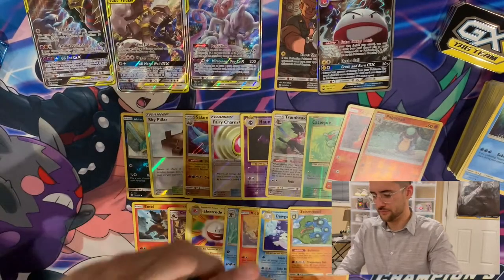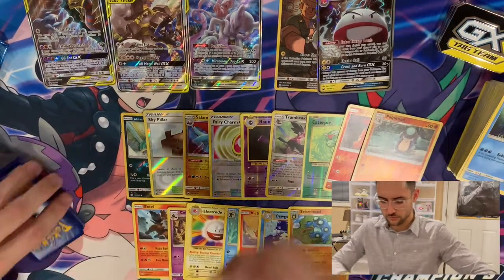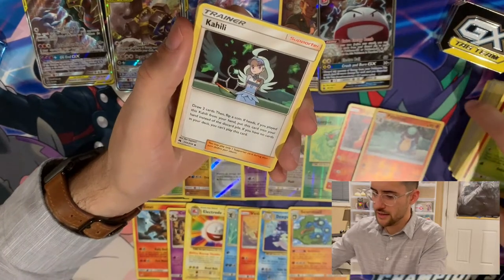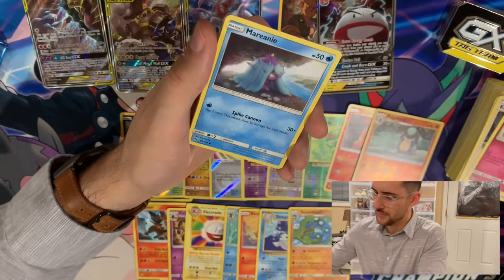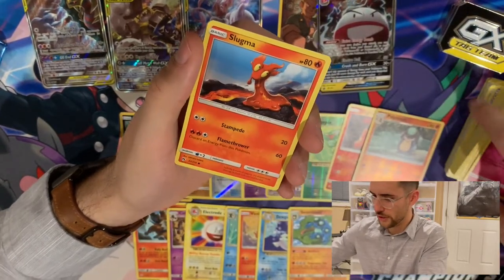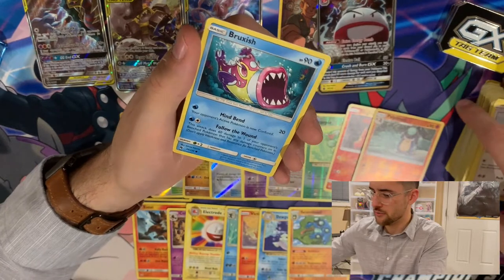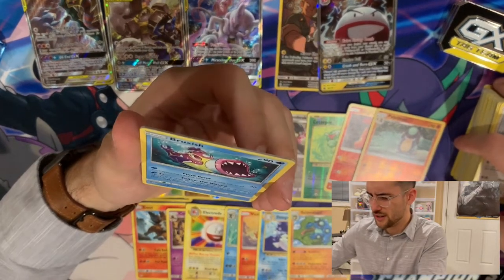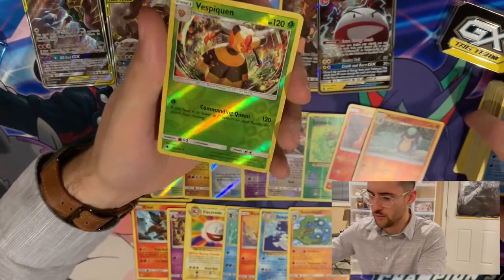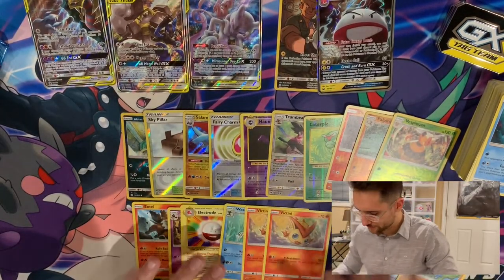We have a Lost Thunder pack. A Fire Energy, a Silcoon, a Kahili, a Dedenne, a Mareanie, a Snorunt — like how it has a little flower on its head, makes it less off-putting — a Slugma, a Pikipek, a Bruxish. It's not a Pokémon you see that often — does this thing not even evolve? Just a Bruxish? A Vespiquen as a Reverse Foil — love me some Vespiquen. And for the rare — oh, are you kidding me? Another Vikavolt? Got played on that pack.